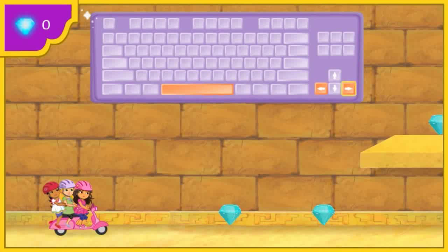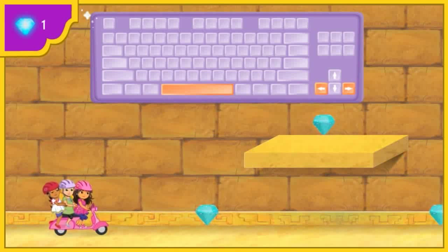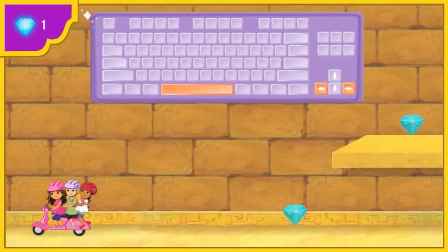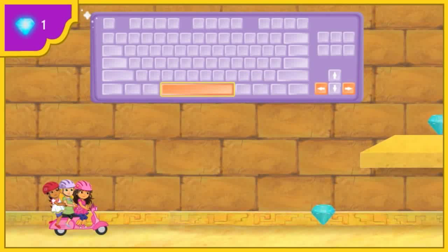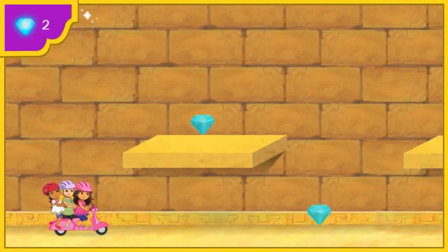To help us move to the right, try pressing the right arrow key. Muy bien! To help us move to the left, try pressing the left arrow key. ¡Fantástico! Press the space bar for us to jump. That's it! If we follow the pyramid treasure, we'll find our treasure — the soccer ball. ¡Vamos! Let's find that ball!